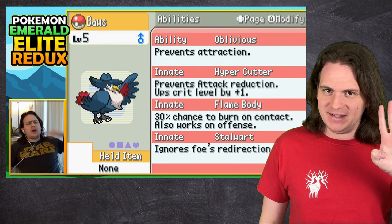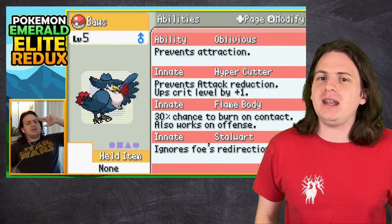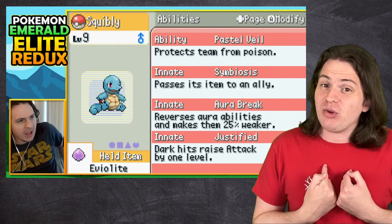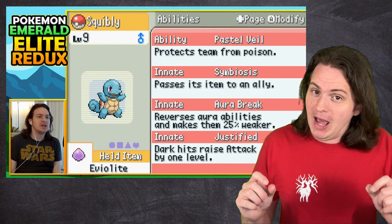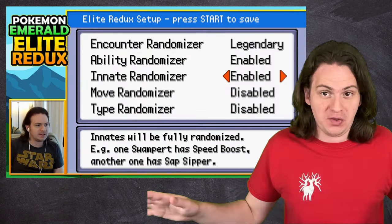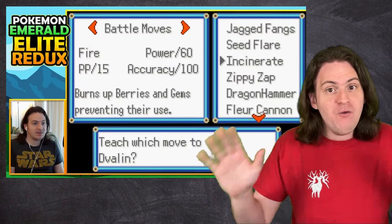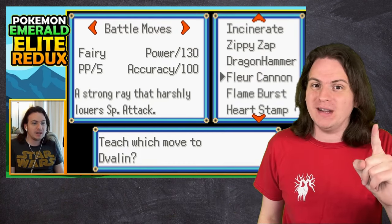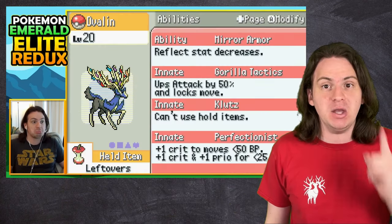But by far the thing that hooked me the most with this game is that every single Pokemon has not one, but four abilities. For the most part, these four abilities are designed to make sense for the Pokemon they're on. But in my playthrough, things are a little different, because I had the bright idea to randomize everything. Now, every Pokemon gets completely random moves and, more importantly, completely random abilities.